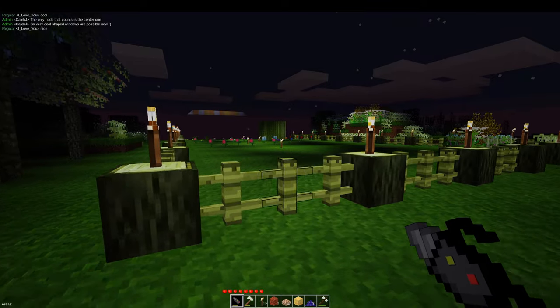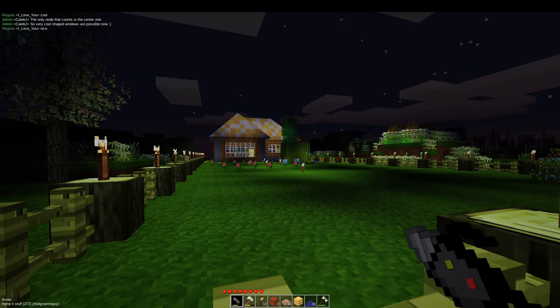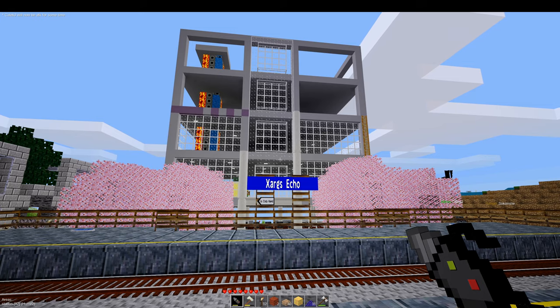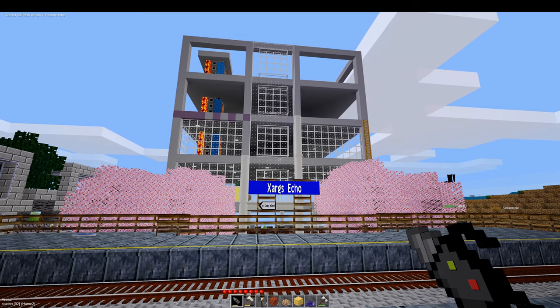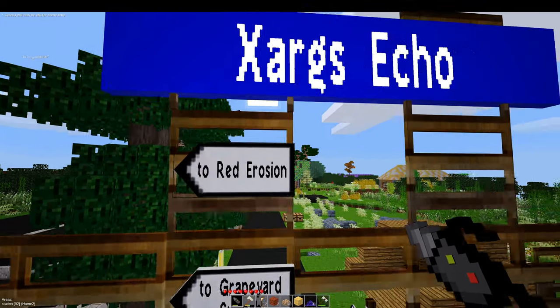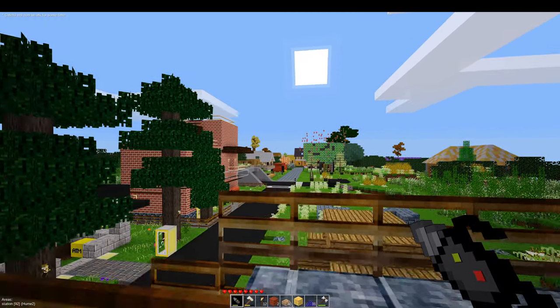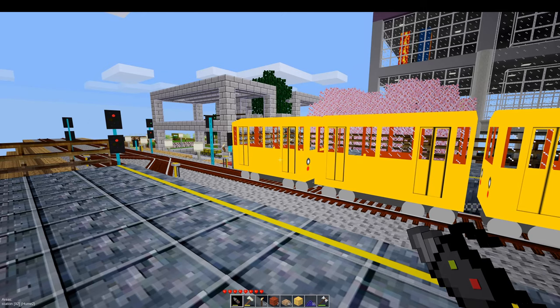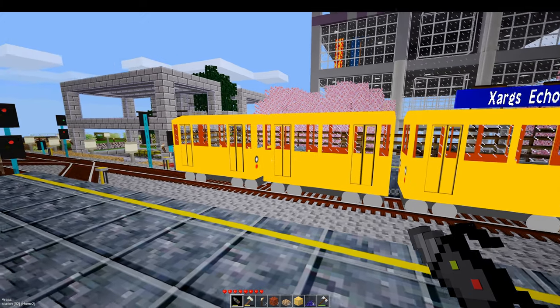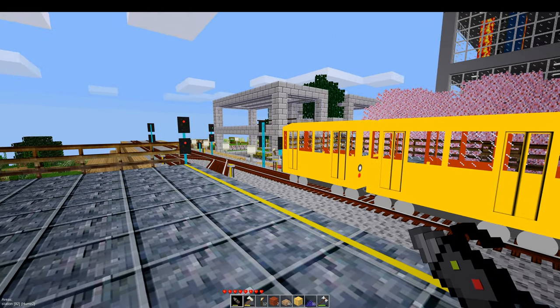A nice temple there and a nice garden here. Here we have the Zargs Echo train platform and a mall under construction. A view back on the main section of town. I hope there's a train here — admins have just been working on some train stuff. Trains are nice and relaxing.